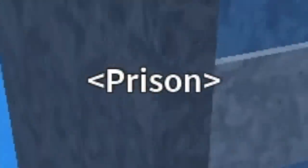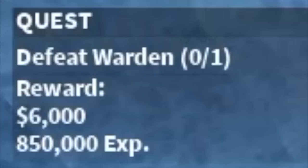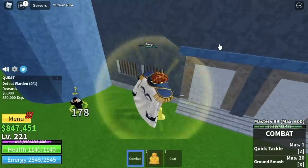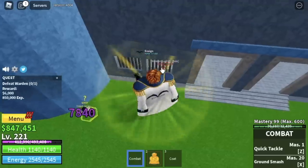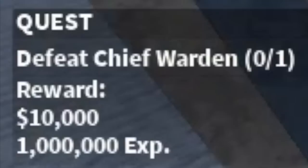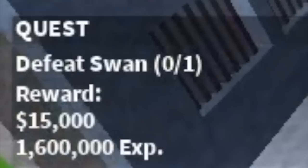Next area, the Prison. I have 3 mini bosses here. First is the Warden — you can do the wall strat here. With this strategy, he cannot damage you, so easy grinding in this part. At 230, you will unlock the second boss — the Chief Warden. Again, wall strat will work, so we can now defeat 2 bosses easily.